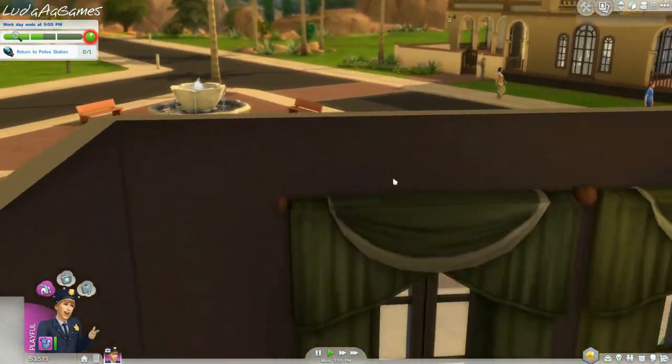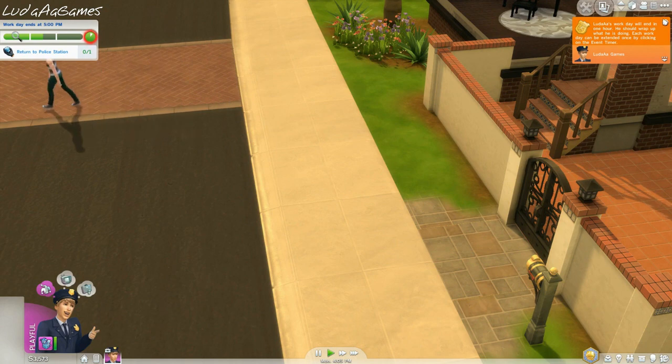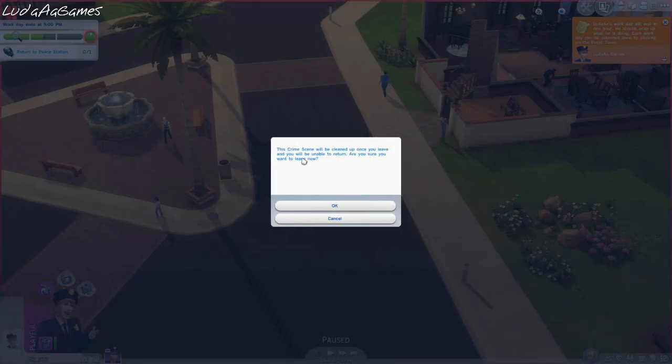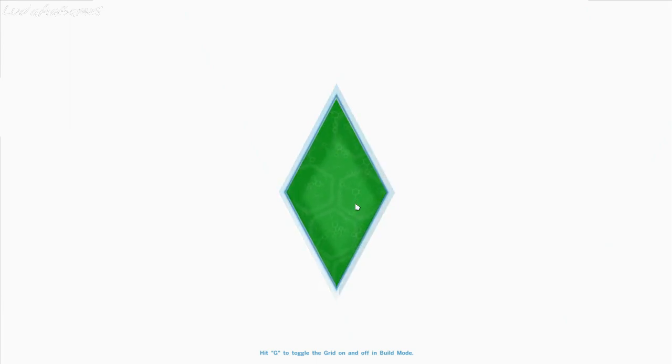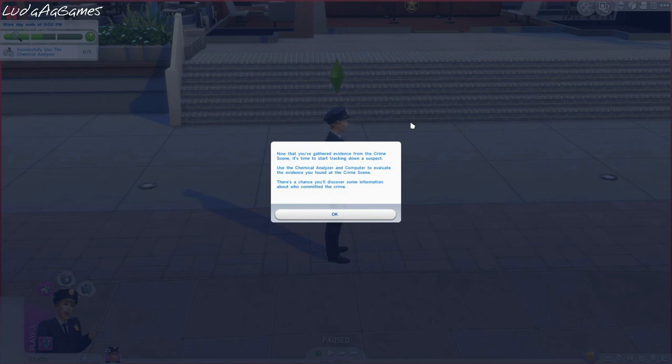Click this button to leave work early or stay late - return to police station. We have five unanalyzed evidence samples. Luda's work day will end in one hour - each day can be extended once by clicking on the event timer. The crime scene will be cleaned up once you leave. Are you sure you want to leave? I'm quite certain I've found everything I need. There's like a graffiti picture of a gnome - so it's like the gnome squad, whatever the young crime people called themselves. We found an eaten apple, a piece of cloth, a glove, and gray hair - five things total.